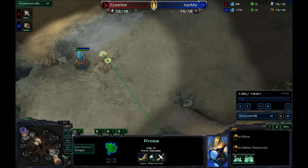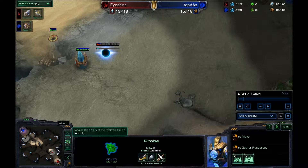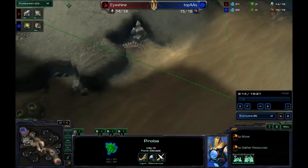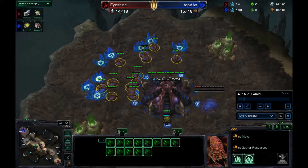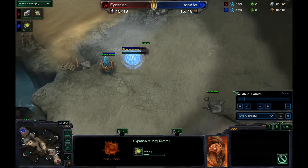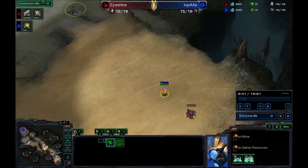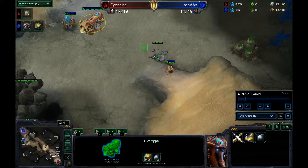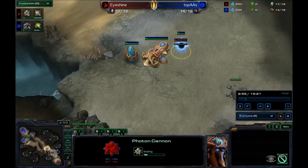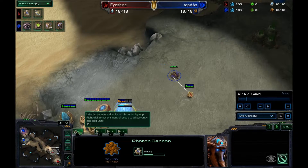I decide I'm probably going to go for a forge fast expand. You see I'm queuing a probe and there's the forge. I'm going to send a probe scout out, meet his drone halfway through the map. He throws his hatch down — we have a 15 hatch, the safest way to be economical. I have a probe at the bottom of my ramp. The forge is going to finish and I'm going to start a cannon, because making the cannon also forces the drone away.